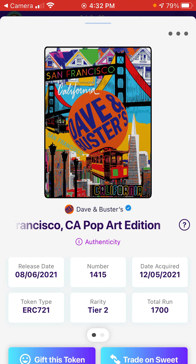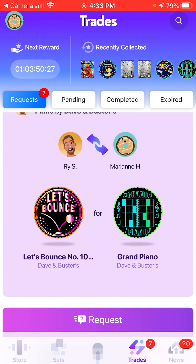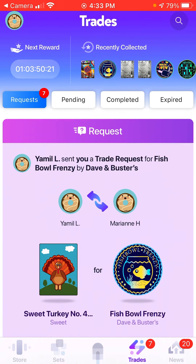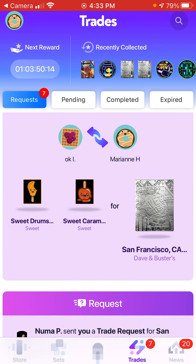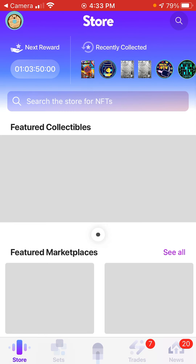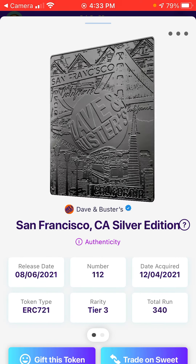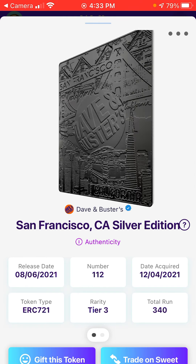That's why people are asking me to trade. I have all these notifications — this guy wants to trade for one of my cards, he wants to trade his grand piano game card for one of mine. Another wants the fishbowl. Someone wants to trade a sweet drumstick and sweet caramel apple for my silver San Francisco, and I'm like, yeah, I don't think so. Here are the two silver San Francisco ones I got this morning — 112 out of 340.